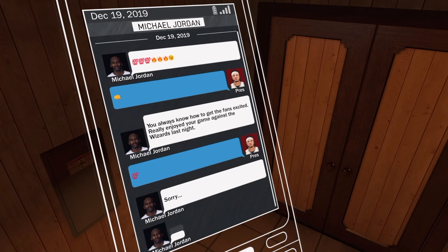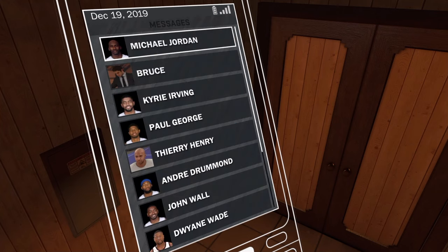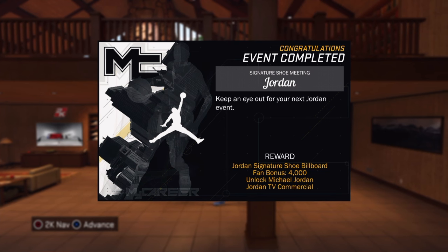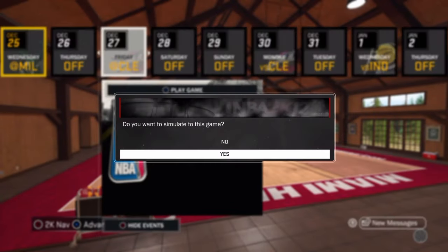If you didn't see my free throw video — which was the last video I posted — I show people how to go to your next off days without playing those MyCareer games. I use that same method for this. After I save Jordan's number, all I'm going to do is simulate to off days until Jordan pops up, and then I'm going to go do his event. You see right here: after I finish the signature shoe, it says 'Unlock Michael Jordan' — so you have to complete all four conversations to get Jordan unlocked.